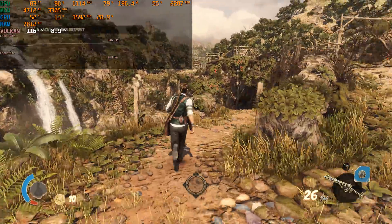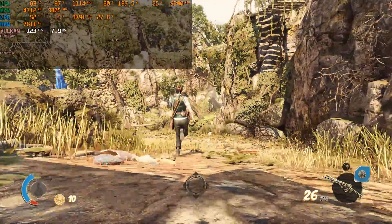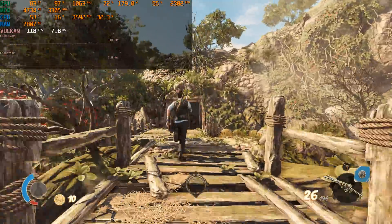Strange Brigade at 1080p using the Vulkan API with ultra details. This time we're not getting a warning about VRAM because this video card can handle it, and look at that — around 100 FPS.